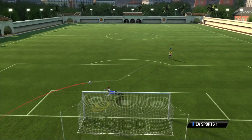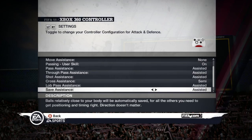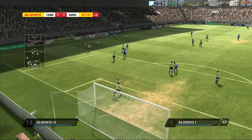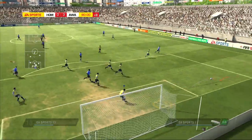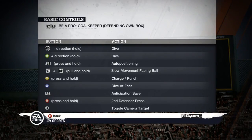Learning to be a goalkeeper is not an easy task — you have to take it step by step. In game settings, you can try the different assistance levels to see which one suits you best. We recommend you start with Assisted and then move up to Semi or Manual once you master the controls. For extra help, controls explained here and additional controls can be found on the controller help screen.